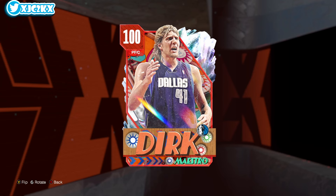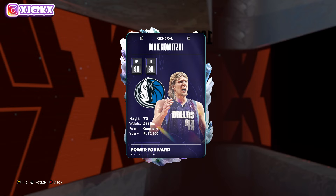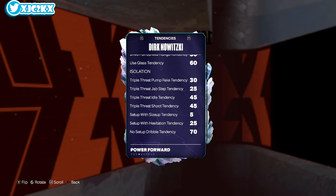Massive shoutout to my boy Kenners for letting me use his account to record this gameplay. He opened a couple packs with MT and somehow pulled Dirk and Artest — he is just one of the luckiest men on earth. Congratulations to him because he did actually rip with MT too. He's a true 7-footer at power forward, 99 stats really across the board, a couple of 97s and 98s here and there, but it's all gonna play like 99.